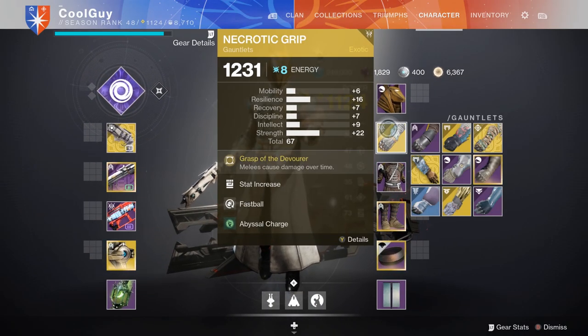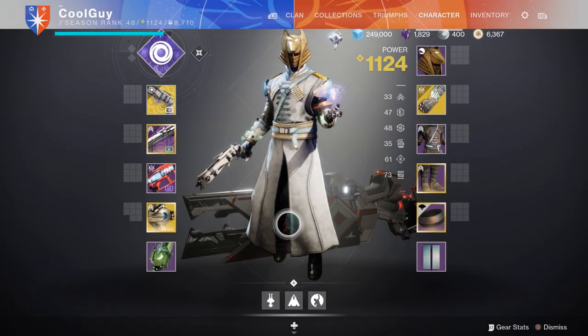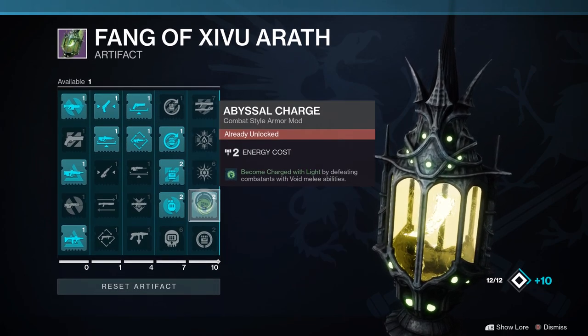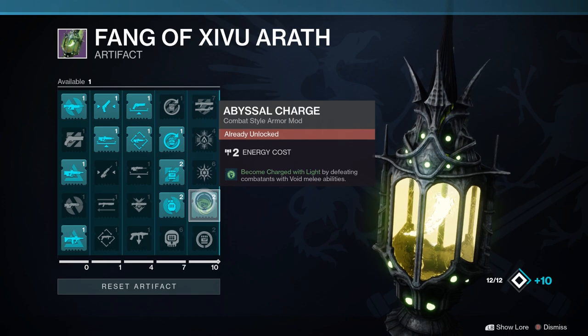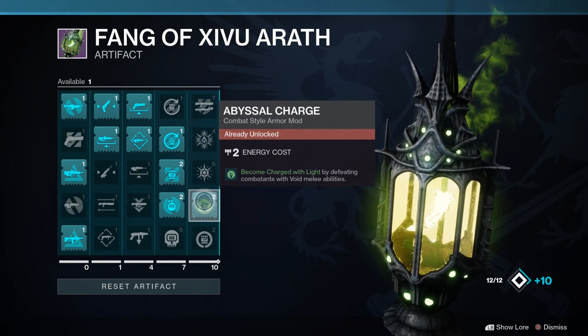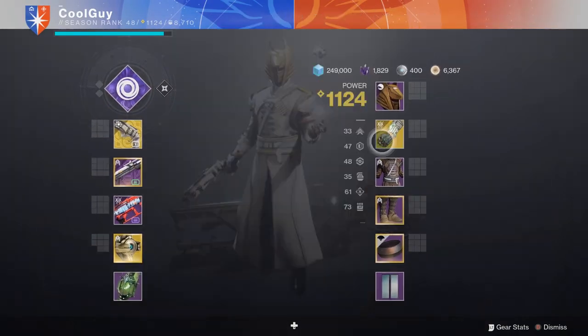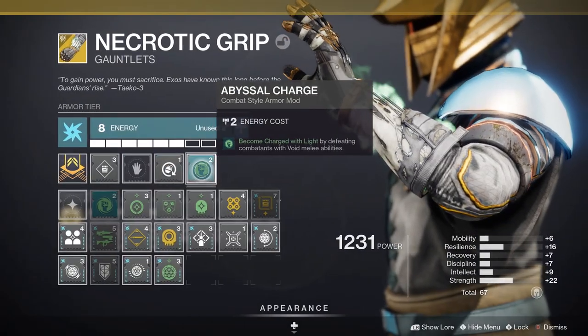Next is something I haven't seen too many people talking about — a lot of people might have just glossed it over. It's from the artifact, in the last column, and it only costs two energy: Abyssal Charge. Become charged with light by defeating combatants with Void melee abilities — perfect for Voidwalker. It's as simple as that: kill an enemy with a charged melee, you become charged with light.